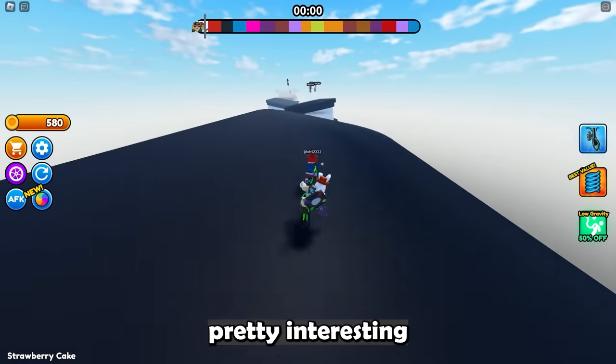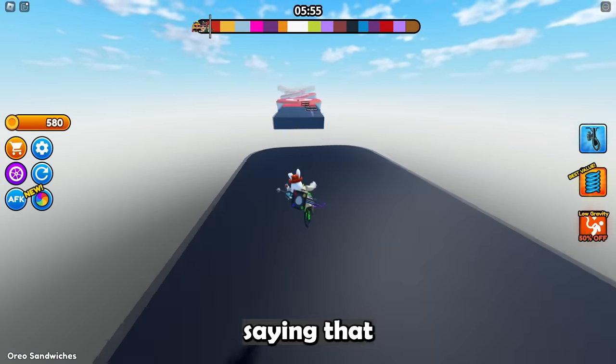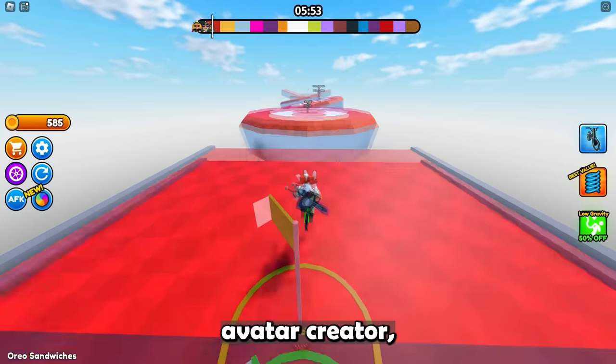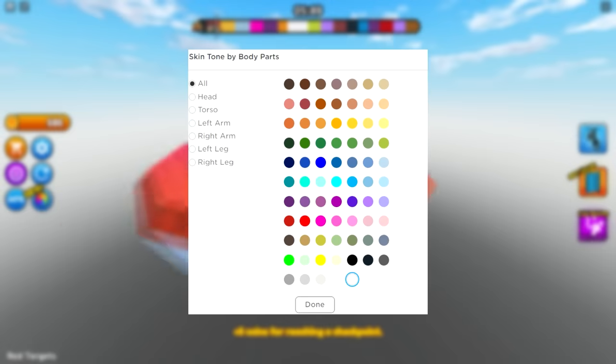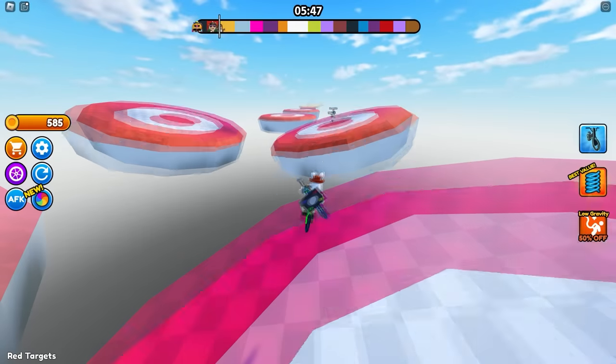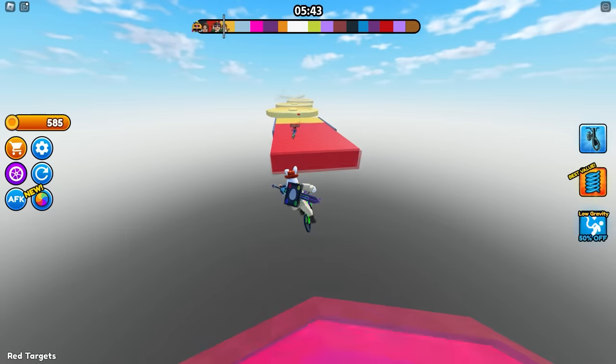Let's start with a pretty interesting new Roblox avatar glitch going around. A lot of people have been tweeting saying that using the Catalog Avatar Creator, you can make your skin tone any color. If you're confused what I mean by that — right now, when you go to select your skin tone on Roblox, you have a bunch of options, but you can't make it exactly the color you want. You're still very limited.